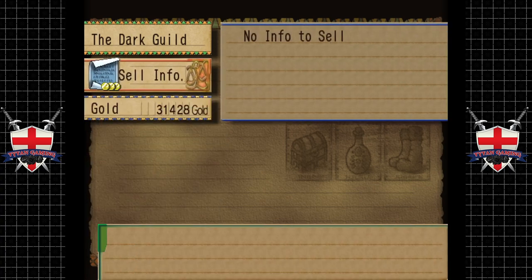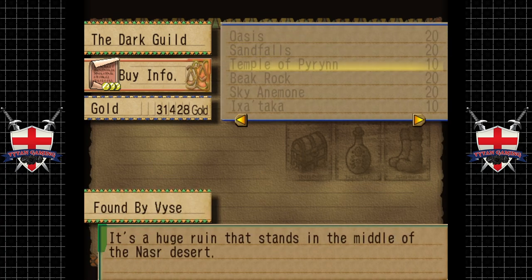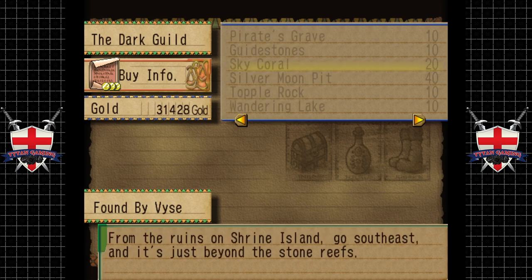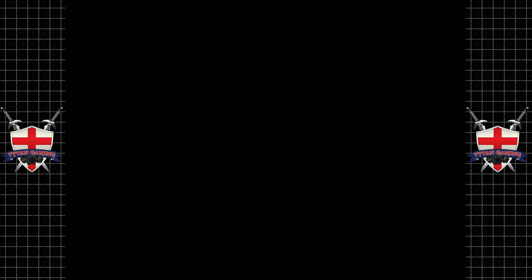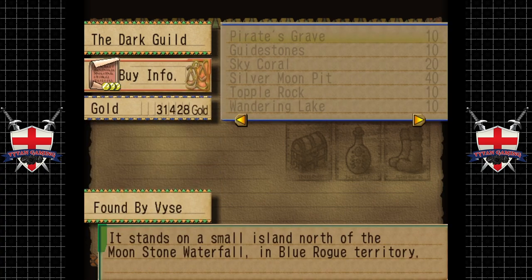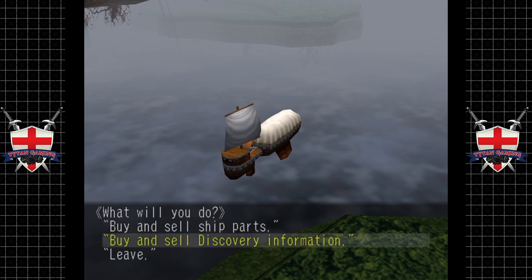We can also buy info from the merchant, but there's no info to sell - we can buy though, which will tell us everything we have so far. Let me just check everything off. Now we also have some weapons here to buy, and some ship parts, because now we certainly have the money. We've got the G-type cannon.